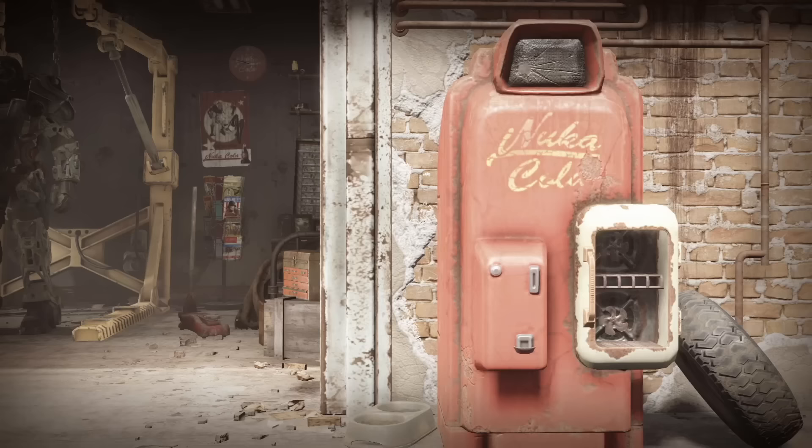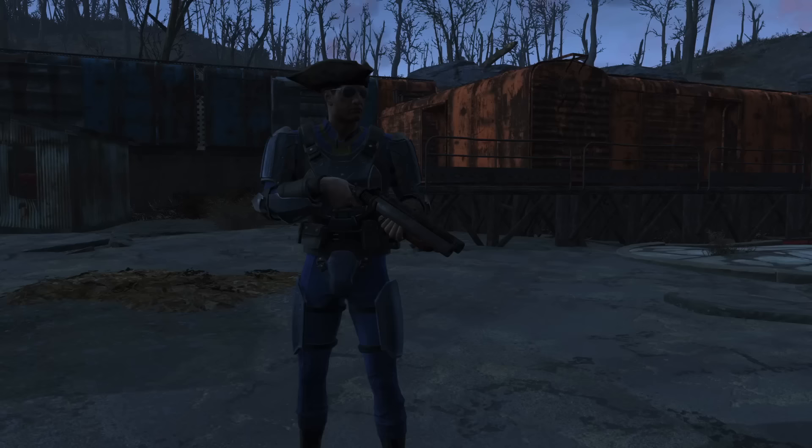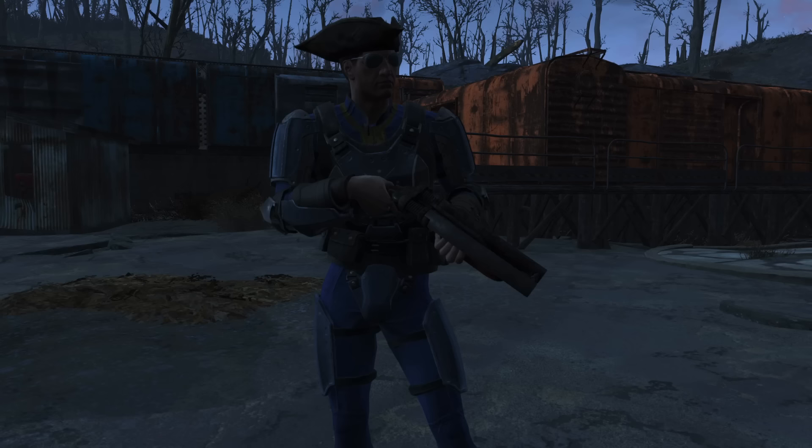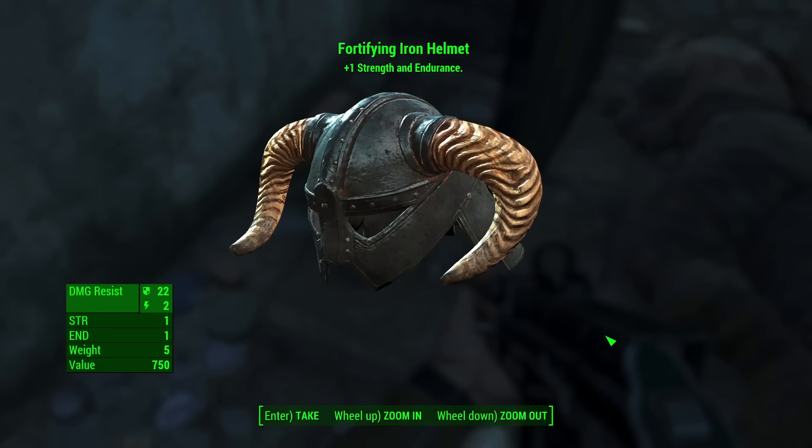Armor will be ranked on a scale of 1 to 5 according to five key categories: Weight, Defense, Buffs, Quest Acquisition, and Lore Friendliness. For weight, armor will be compared to the grade of combat armor it most closely resembles. Anything that weighs more than a full suit of heavy combat armor — 50 pounds — will be docked a point. Mostly, this category is to give us something already in-game to compare to.